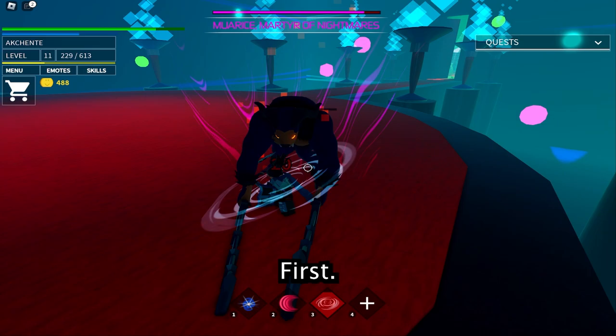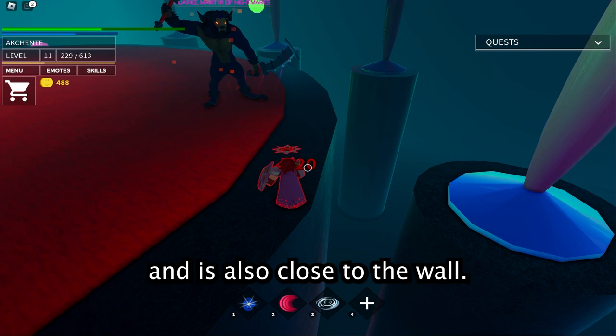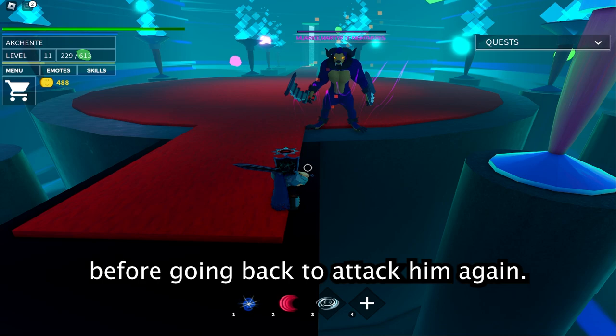I'm going to damage him a bit first. Then you want to hug the wall so that the boss follows you and is also close to the wall. Then you want to get over here and get him stuck on the edge. Make sure you don't move left or he will become unstuck. This way he will not attack you and you can just chill and regenerate health before going back to attack him again.